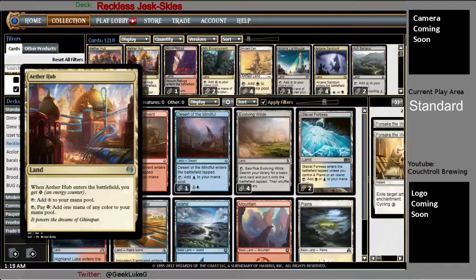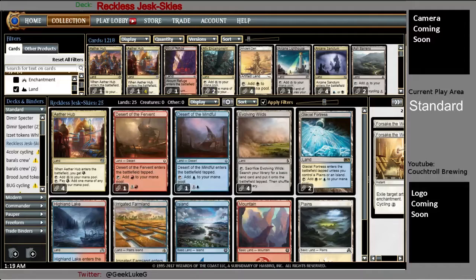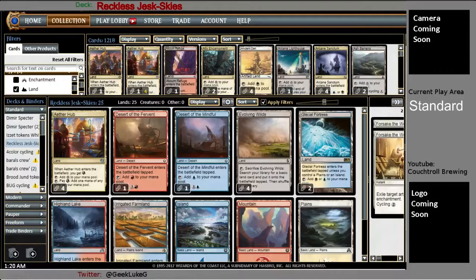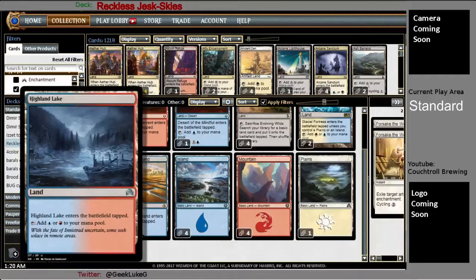Let's get over to the mana base. Four Aether Hub because I'm running an energy theme. One Desert of the Fervent and one Desert of the Mindful in case I start flooding out. Four Evolving Wilds. Two Glacial Fortress and Irrigated Farmland — I only really need one white source. The four Evolving Wilds can get me one Plains; otherwise Glacial Fortress and Irrigated Farmland can either play for their blue mana sources or be cycled away. Four Highland Lake. If you've got the money, go ahead and drop in the Spire of Industry Canals.